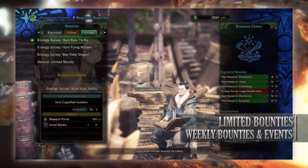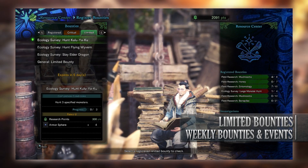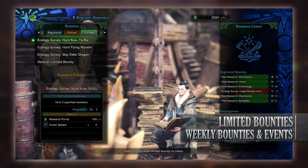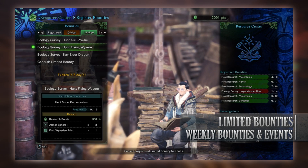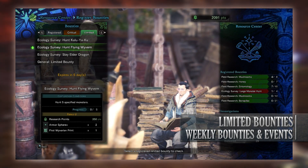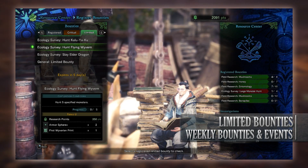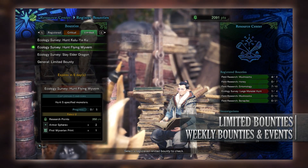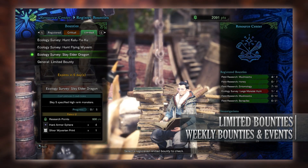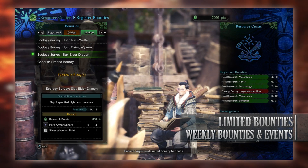What about PC? Well first the limited bounties — again they have four of them. First is an ecology survey to hunt Kulu-Ya-Ku, exactly the same as on console: hunt down three of them at high or low rank, and for doing so you get research points and some armispheres. Next is an ecology survey to hunt flying wyverns — flying wyverns include Paolumu, Radobaan, Rathalos, Legiana, Bazelgeuse, Diablos and all the subspecies. For taking five of them down at high or low rank you'll get research points, some armispheres plus and a first wyverian print. Next is an ecology survey to slay elder dragons — you have to hunt down and slay five of them at high rank, and for doing so you get research points, some hard armispheres and a silver wyverian print.